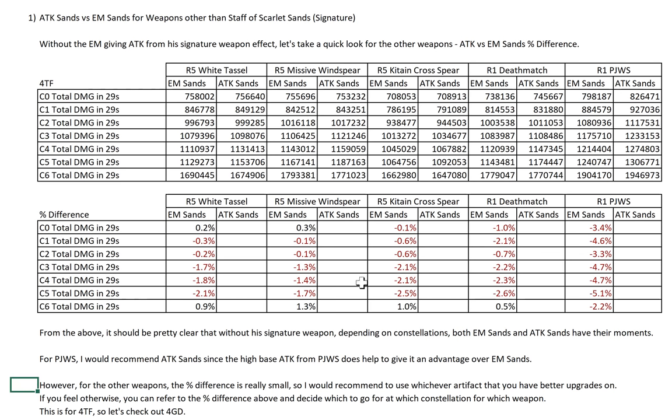So my recommendation for all weapons other than PJWS — which is these 3 F2P weapons and Deathmatch — is just use whichever artifact set you have better upgrades on. Now if you disagree and feel 2% matters, then by all means refer to the actual percentage differences here along with the constellation you're going for, and decide which sands you want. I don't feel the need to push people to accept my opinion. I'm just telling you my recommendation.